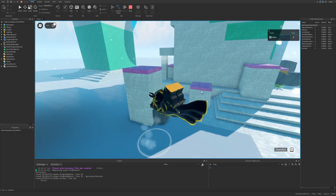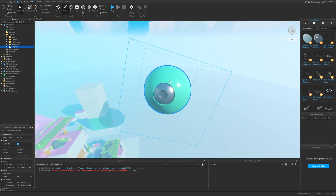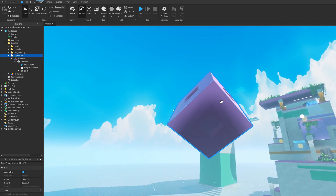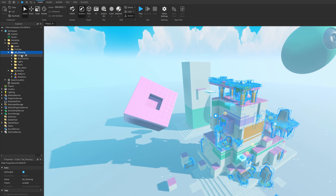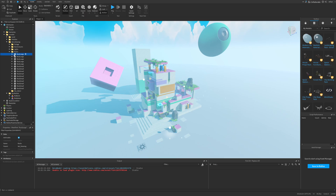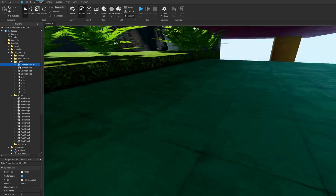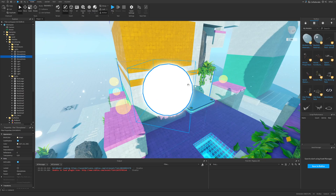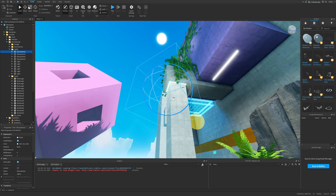Now let's talk about the assets and everything else in the workspace. We basically have this sphere and different folders, where one of the folders is basically another mesh — which seems a bit odd because this sphere should also be in the sky meshes folder. There is also a set dressing folder with an empty sky decor folder, so it's unclear what that's for. But mostly everything else is pretty well organized.